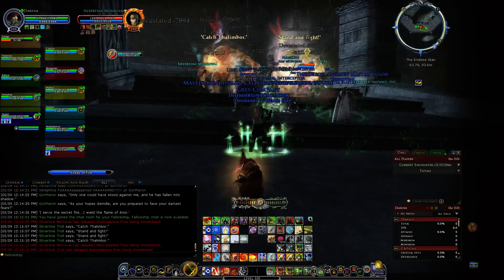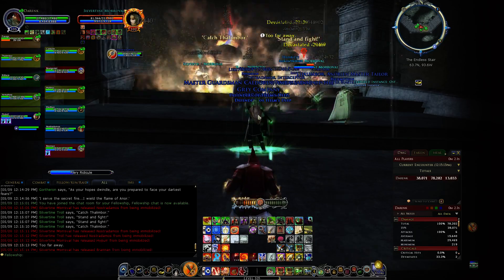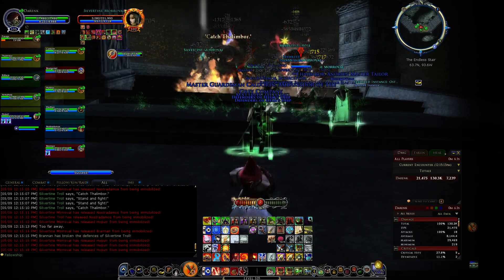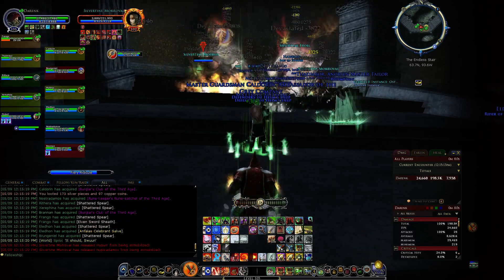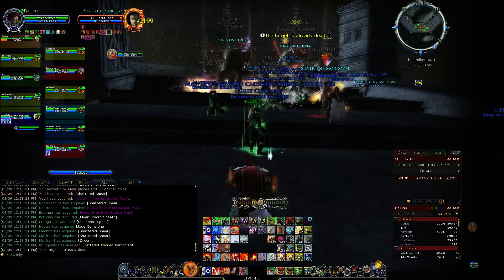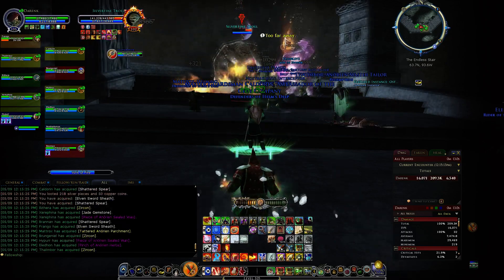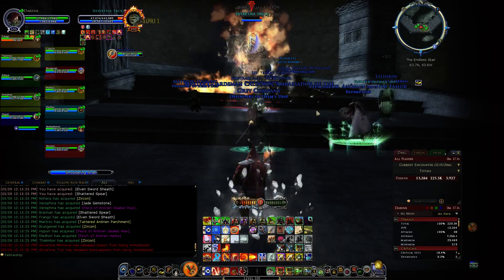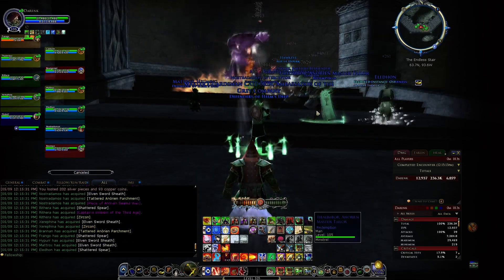Back in the day it was important for the group leaders to call out specific targets, but for tier 1 again it doesn't really matter - just AOE them down. I forget the order actually, it's been so long since I've been in here - I think you want to take the Mervlins out first and then the Trolls, but for us it really doesn't matter.